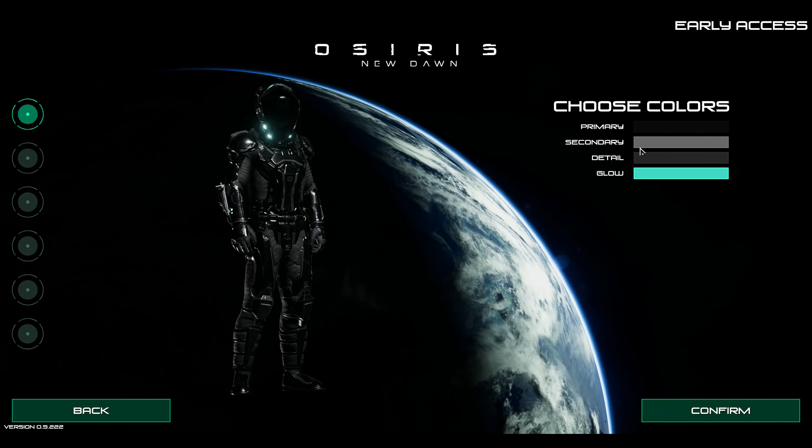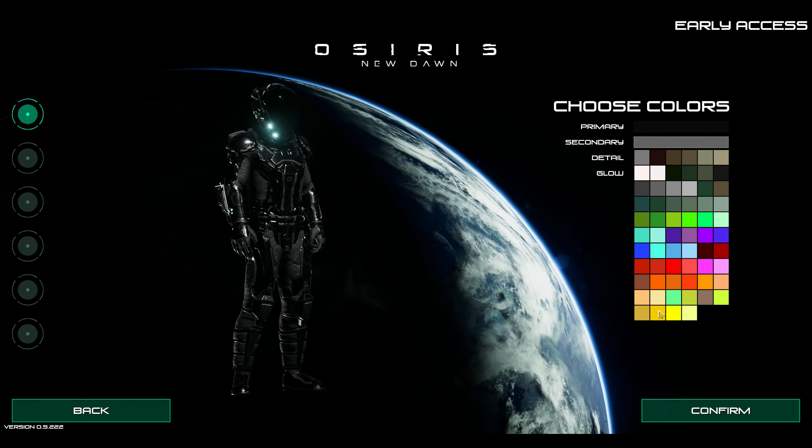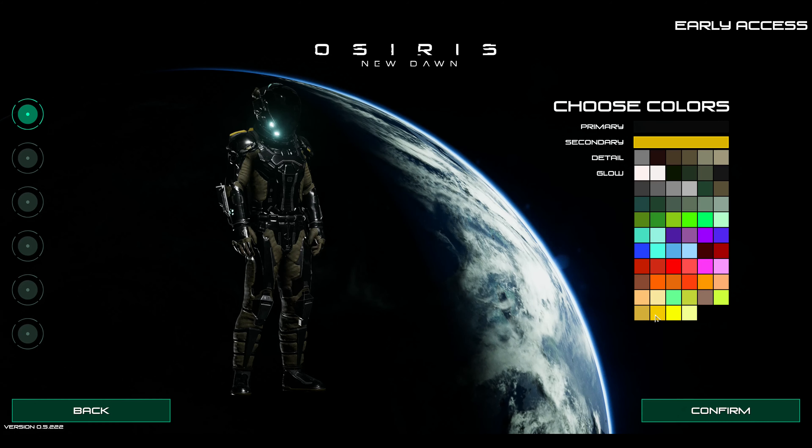We definitely want black as our primary color. Secondary, we definitely want some sort of yellow. Maybe not green. What about white? I think that works. Yeah, let's do this one. Detail and glow — we're going to make white.